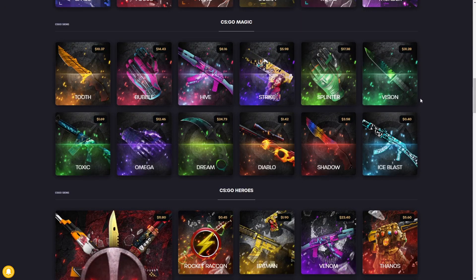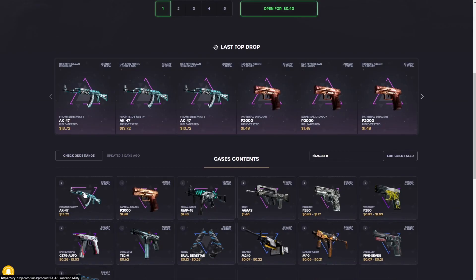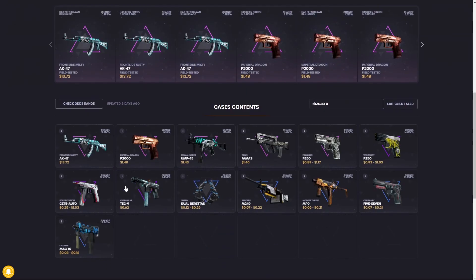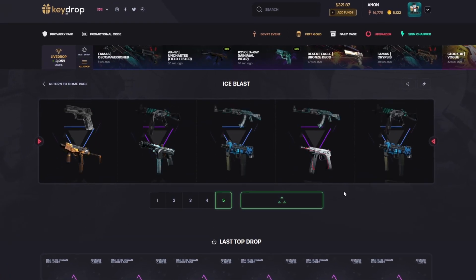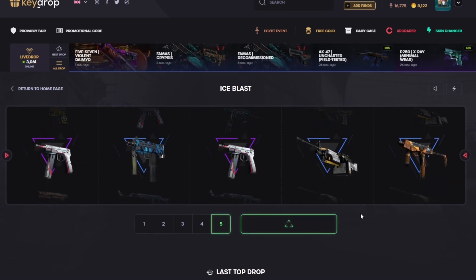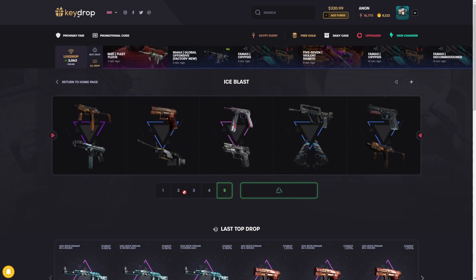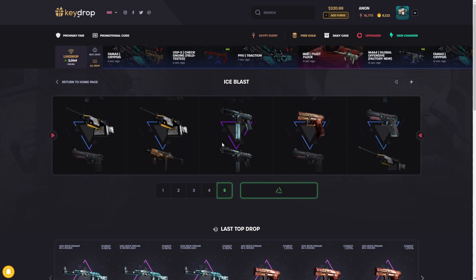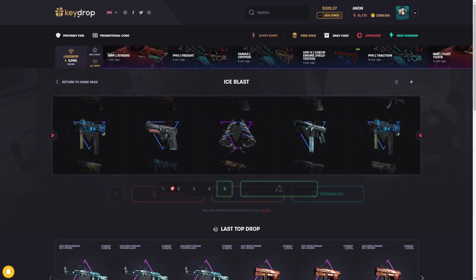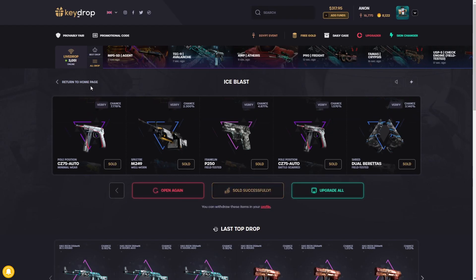Next is the classic Ice Blast case — 40 cents to open. The best item here is a Frontside Misty. If you do pull it, you can turn 40 cents into $1,372, which is very nice. You have a decent shot of just tripling your money, which is good if you're on a low budget. Two dollars to do five of them. If you have 40 cents left, might as well spend one — you might just triple your money and walk away. Got $180, not too bad.